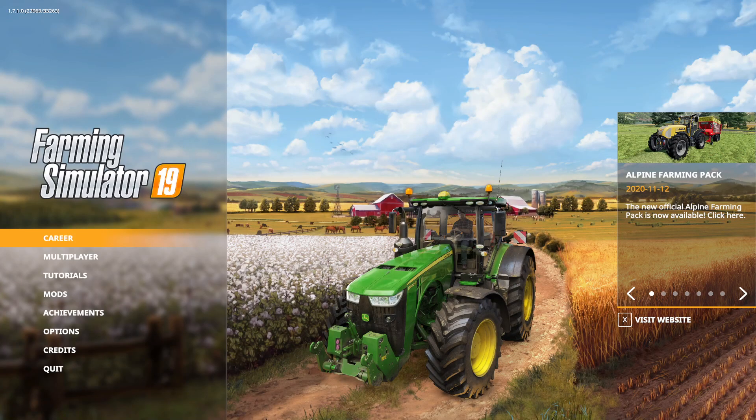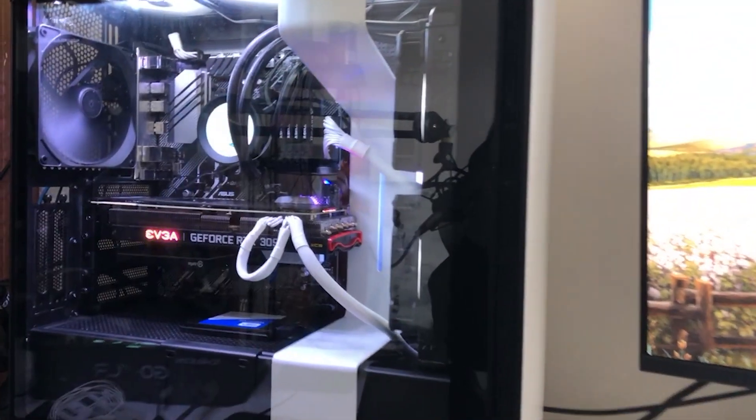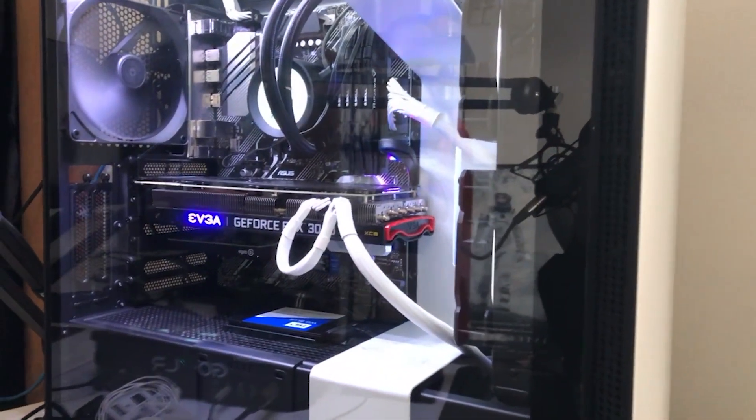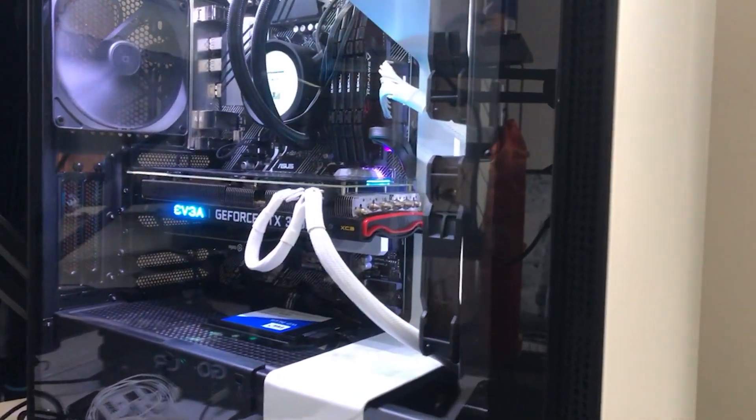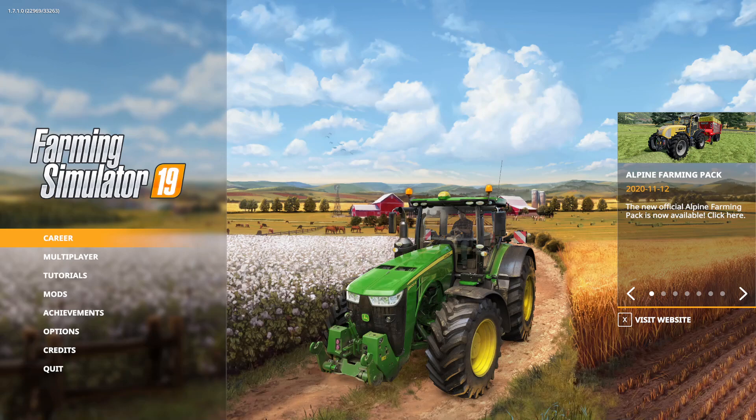Let's see if Farming Simulator 19 can break my $5,000 gaming PC. This brand new PC has the GeForce RTX 3090 with 128 gigs of RAM and a 16-core liquid-cooled processor. So let's see what we can do to break this $5,000 gaming PC.